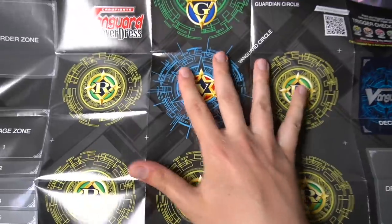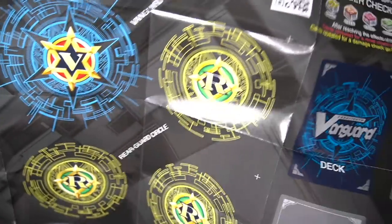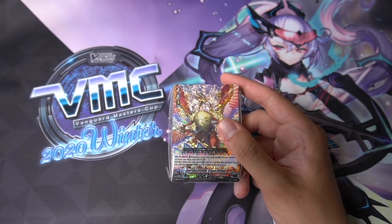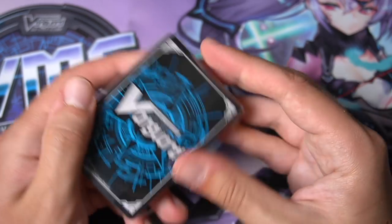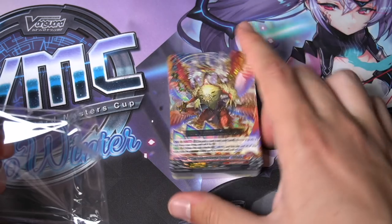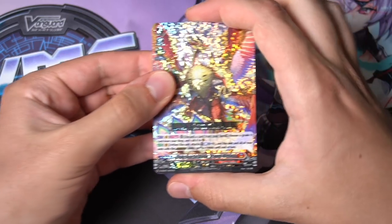Inside we get a one-sided playmat with the new zone layout: Vanguard circle, order zone, triggers, ride deck zone, and all that. You can see the new additions for Overdress. If you want to see my opening of the Japanese start decks, there'll be a link. The English one comes in a little plastic pocket — a bit different from past times but neatly packaged. They saved on plastic by using a small pocket instead of a fat plastic border, which I appreciate — let's stay environmentally friendly.